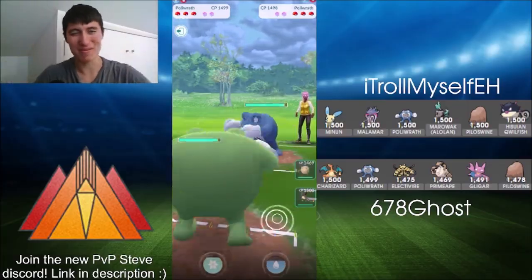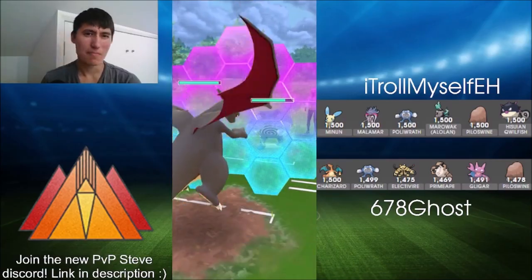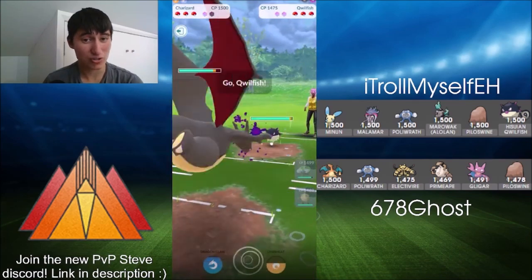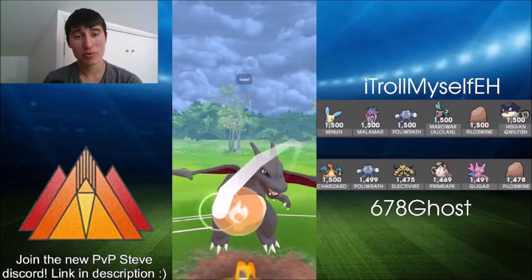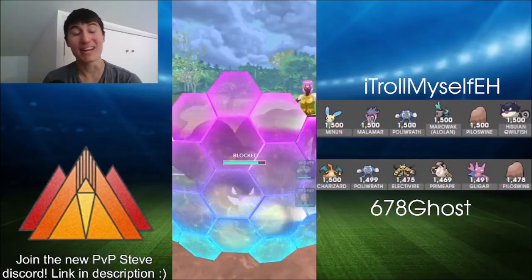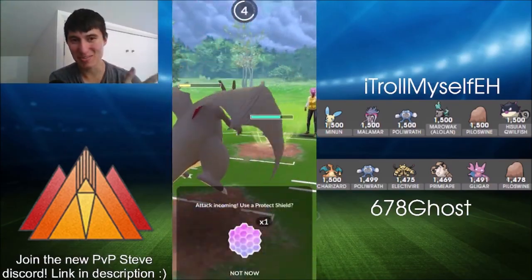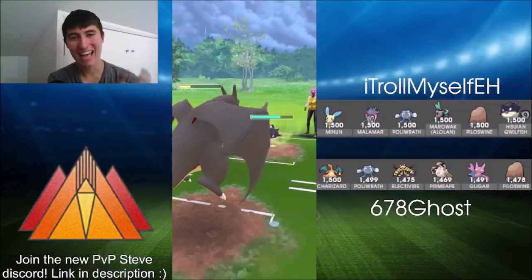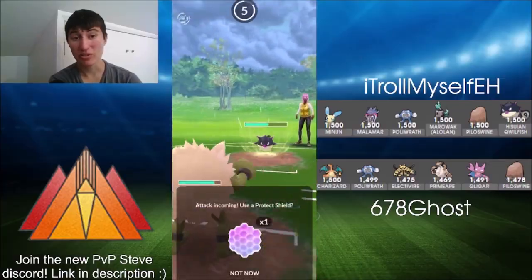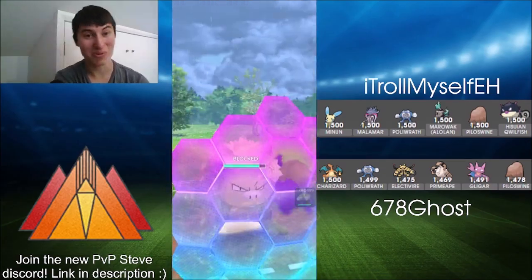We've got the Poliwrath mirror. Ghost has the shiny advantage. An interesting swap into Charizard — maybe expecting the Dynamic Punch to be thrown, maybe just sacrificing it. Here's Quillfish, looking at an Overheat in the face. There is the shield — a little bit unfortunate for Ghost, because this debuffed Charizard is not doing as much damage. Aqua Tail comes through to put Charizard out of its misery. Here comes Primeape back — doing a lot of damage with Counter, Cross Chop does a lot of damage as well, but will take a lot from the Shadow Ball.